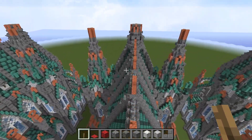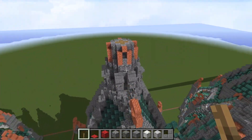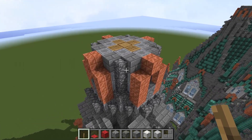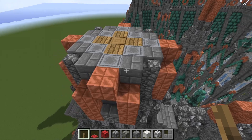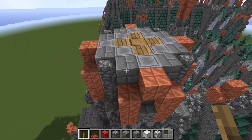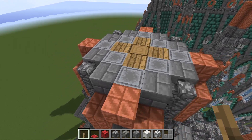Let's take a look at this from the top down, and then back here: four cobblestone walls, four blocks of cut copper, eight stone bricks, some filler blocks, and some wood.